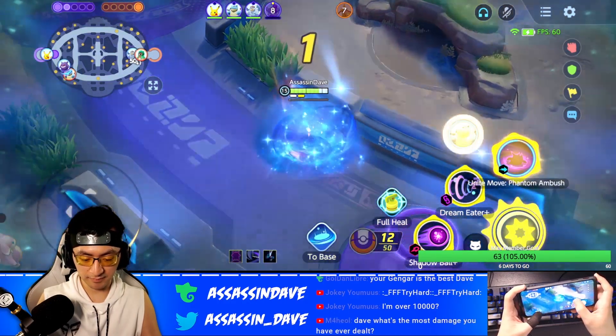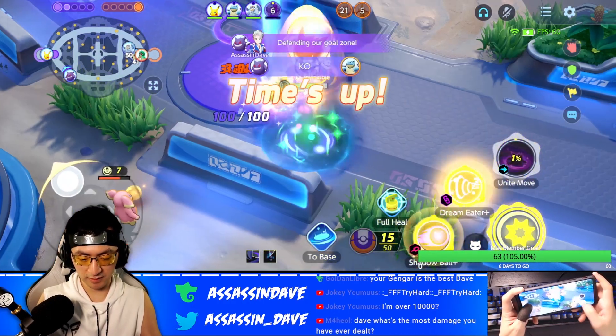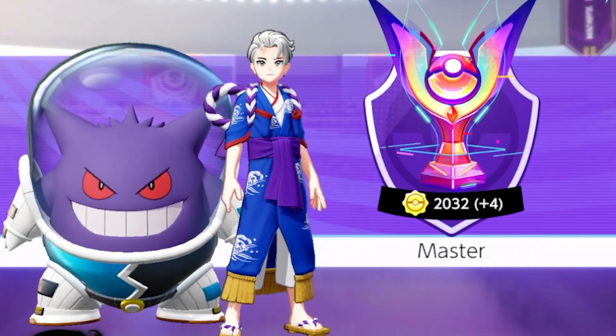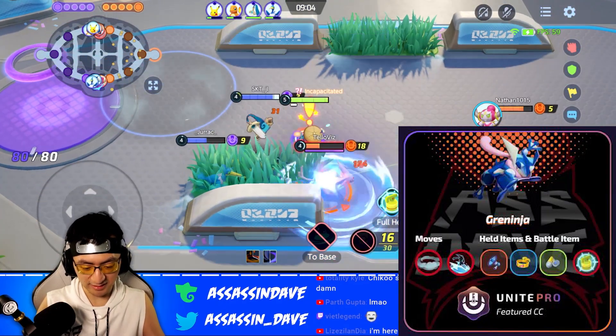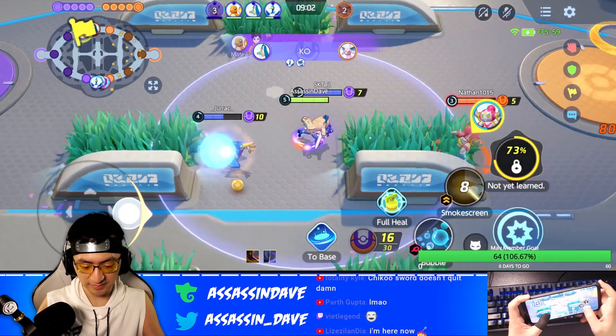By the way, the damage doesn't just apply to Zapdos. Energy Amplifier Gengar, guys — the best part about Energy Amplifier is it doesn't only apply to one character like Gengar. It also applies to other characters that can do a lot of damage after Unite.